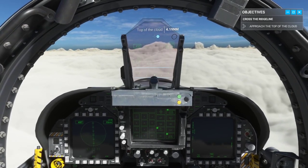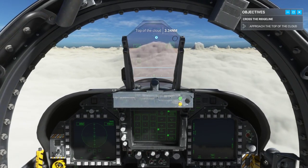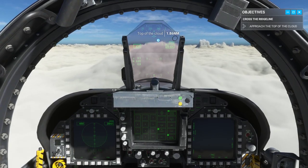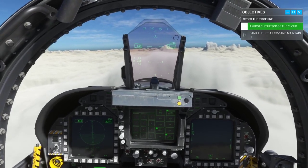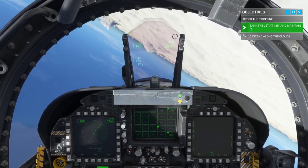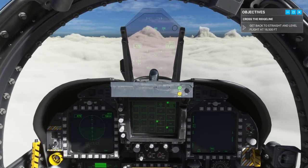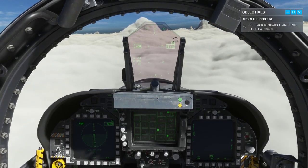We're going to go to the top of the cloud. The bank angle indicator can't track beyond 45 degrees. At the top of the cloud, maintain a bank angle between 90 and 180 degrees — ideally right at 135. Crush the top, roll to 135. Lower altitude, making sure to avoid contact with clouds. Roll back to an upright attitude. Now return the jet to straight and level. Stabilize the jet at the base of your descent.